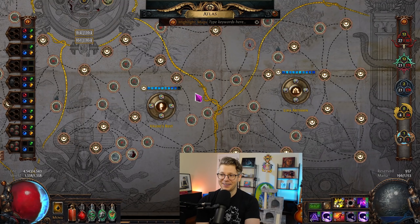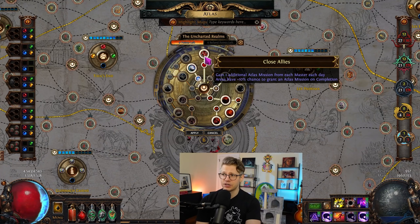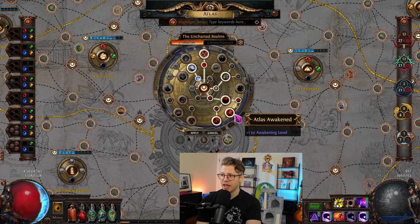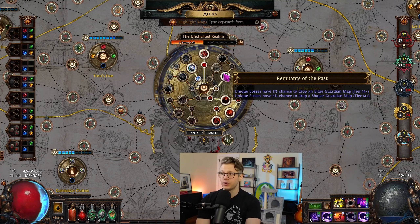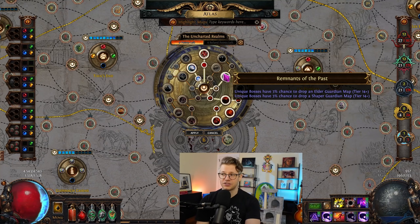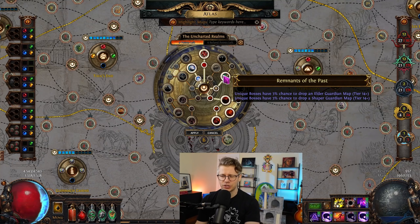In the Uncharted Realms I have Secrets of the Stone, Close Allies, Atlas Awakened with Thaumaturgical Awakening, and Remnants of the Past — to try to get some elder and shaper guardian maps, which sell really nicely as a bonus. Crazy enough, we got almost none of them — I usually get a ton.